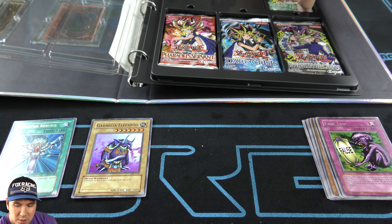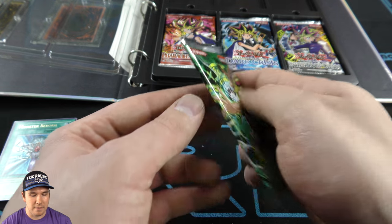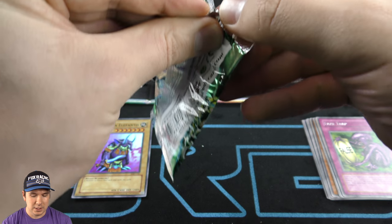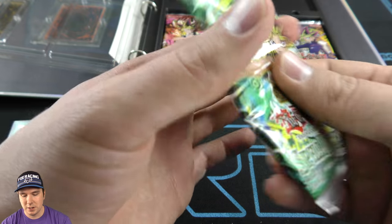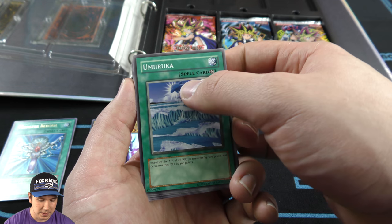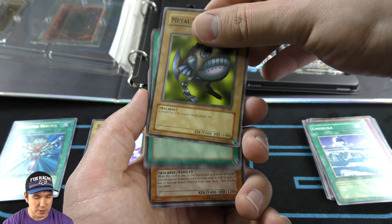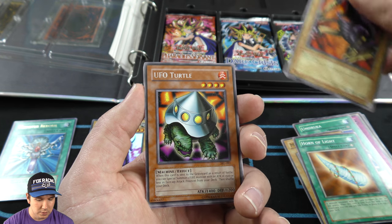Moving to Spell Ruler, which was originally named Magic Ruler — but they didn't want to butt heads with the card game Magic: The Gathering, so they decided to change the name. They also used to call spell cards 'magic cards' back in the day, so the card would just say 'magic' instead of 'spell.' It was a quick change they decided to make. We shall see what we pull.